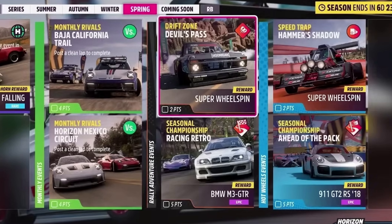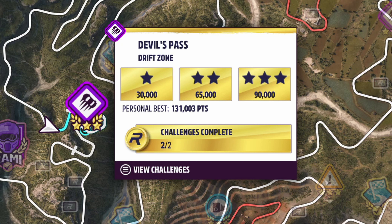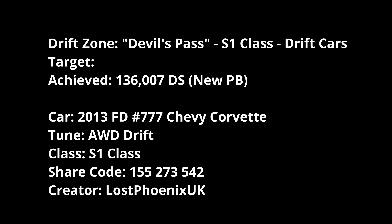Moving on to the expansion packs: Devil's Pass, Hammer's Shadow, Retro Racing, and Ahead of the Pack. That's drift cars in S1, retro sports cars in A Class, and extreme track toys in S2. Devil's Pass drift zone — not a fan of this one, but it wasn't too bad in the Formula Drift car. I managed to beat my personal best, which is fantastic. Using the same car from Los Campos.